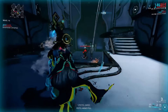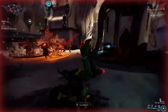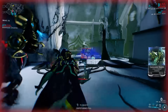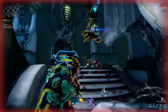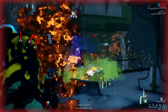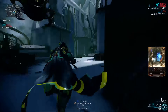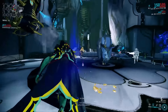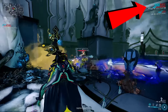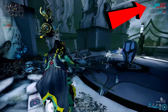Blast damage and critical chance — will this work against the Infested? As you can see it works like a charm. Because this weapon shoots so many pellets in one shot, you kill almost anything you point your crosshair at. After every few shots you have to reload, which is a disadvantage, but the critical chance is so high that you kill anything in one or two shots. Hydraulic Crosshairs keeps resetting, so you constantly have 135% extra critical chance.